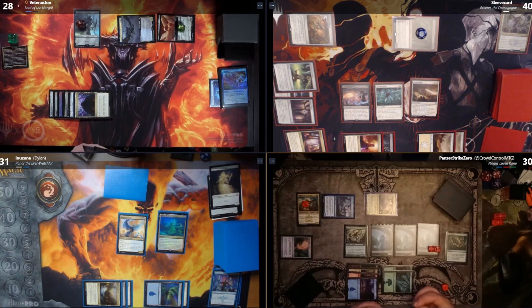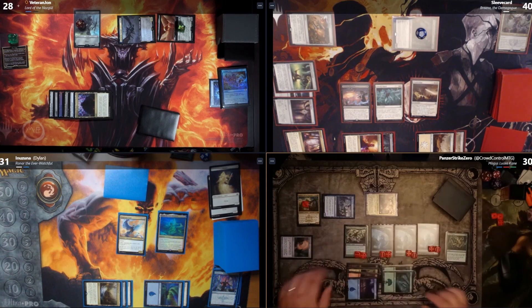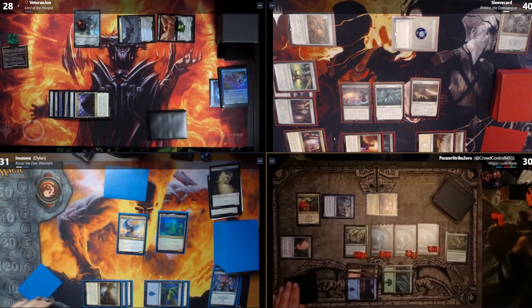Wait — nobody else is playing red except me, so nobody else can Blast Act. I move to combat. I also missed a Magus trigger from earlier — I put a +1/+1 counter on Animar for her ability. I'll pass the turn without attacking.